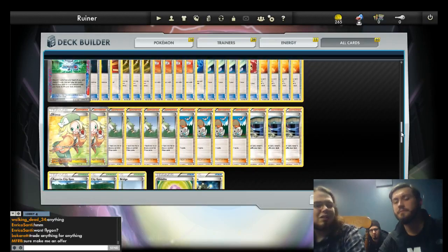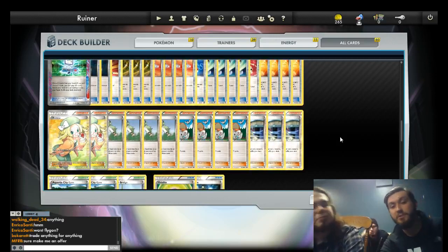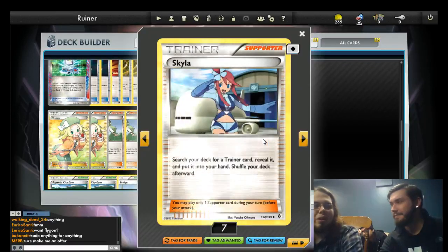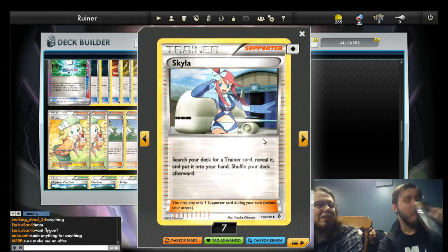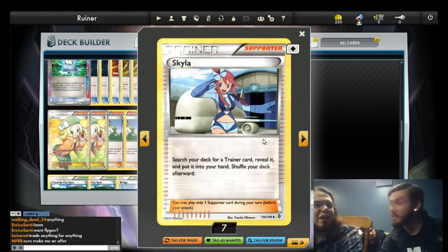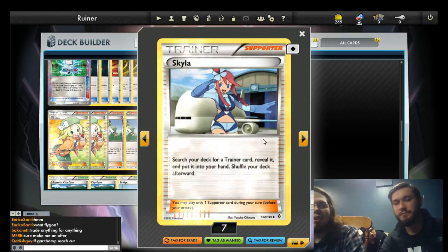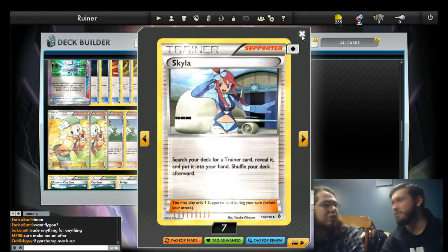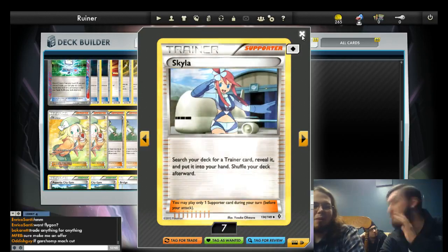The supporters: normally I'd like 4-4-4, and we do have four Juniper and four N as you're accustomed to, but only three Skyla in this deck. Why? We're not running any evolutions, we're not trying to hit a complex setup — we just need more supporters than the ten allowed by N, Juniper, and Bianca. You can't really go beyond two Biancas without feeling bad about it. The deck demands fewer resources, so you don't need Skyla as heavily. Three Skyla is fine here — two Bianca, four N, four Juniper, three Skyla.